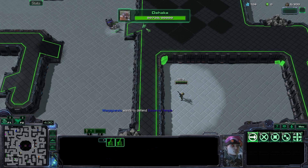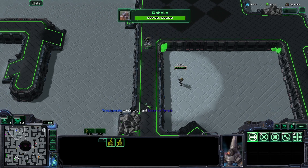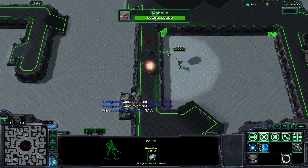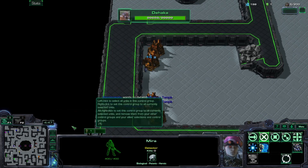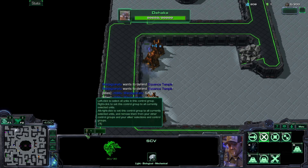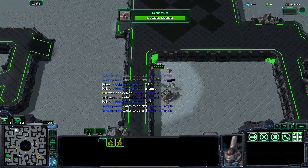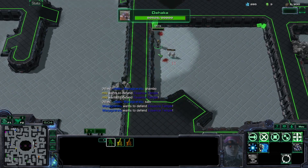I spawned two sentinels. Two sentinels cannot deal with even one Zergling - or I guess they can destroy like one. But they get problems when there is any more than one. The income is holding actually. I might have gotten a bit unlucky those first couple of times, but now it seems that we are a lot better.